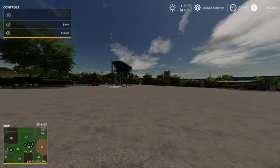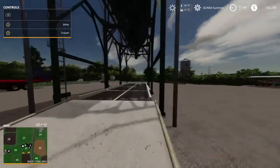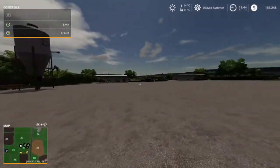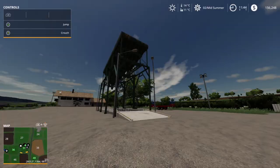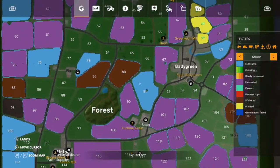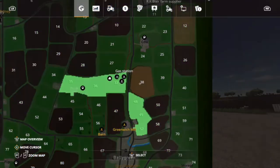Now we have a place to store crops so we don't have to sell them right away. We can reference the seasons geo we're using — which is Montana or US Midwest — and store crops to sell them at the most appropriate time of year.